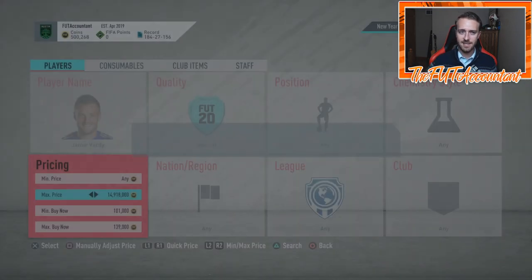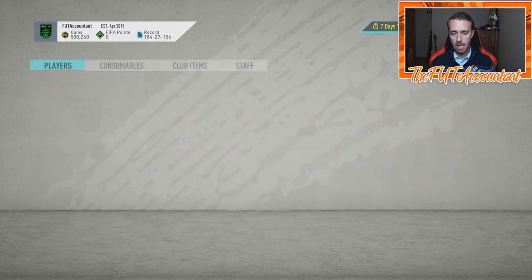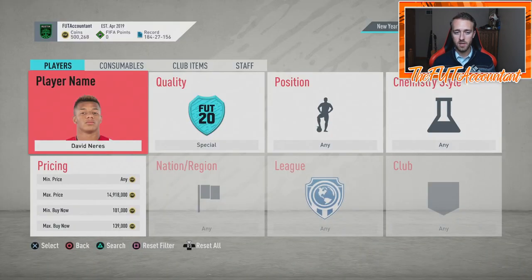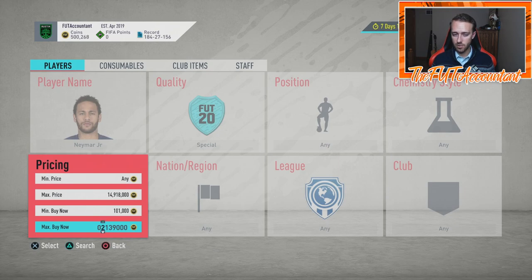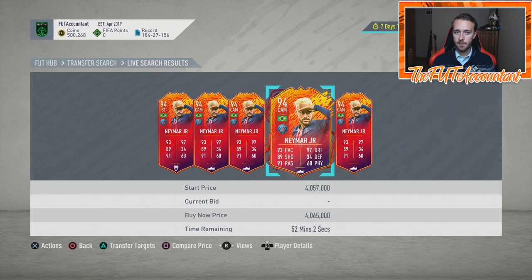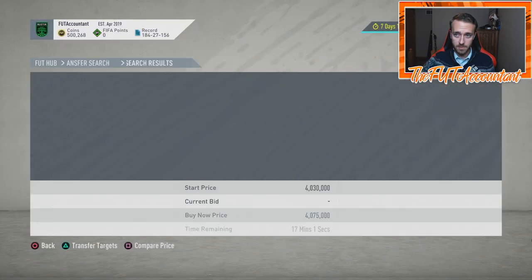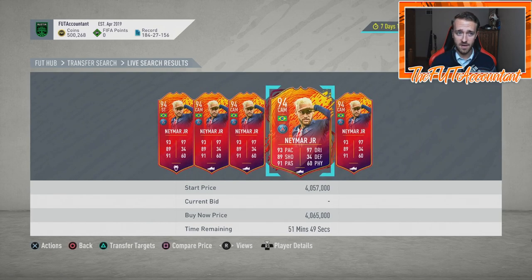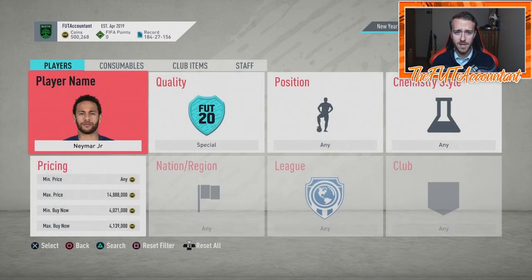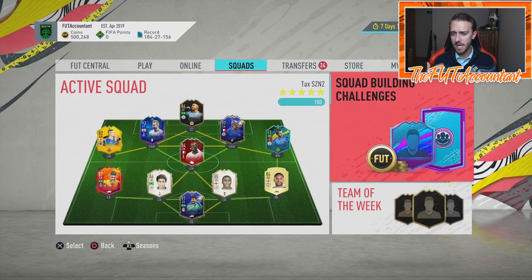We can compare this to the second set of Road to the Final — those cards were only in packs for three days, from Friday until around Monday 6pm UK. Bale was in that second set, for example. So I wonder if EA will do the same here or make this second set last a whole week. They've dropped so many SBCs this week that I'm almost thinking it might be a Monday or Tuesday end to the Headliners promo.